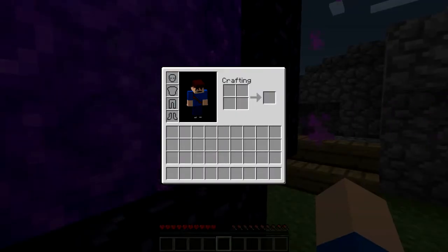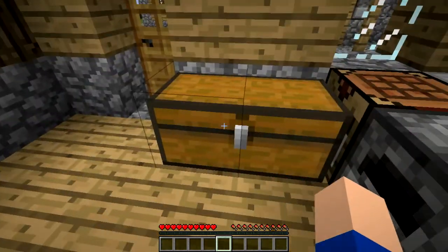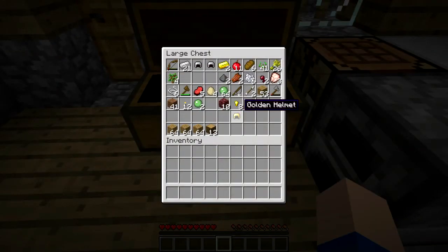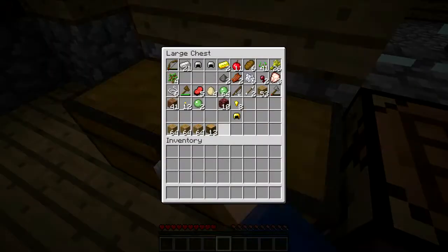So I died in the nether, I don't have any armor. I died but I lost like two nuggets, which is okay, but I got a special drop — a golden helmet. And I was so happy... I wasn't really that happy, because golden helmets are trash.